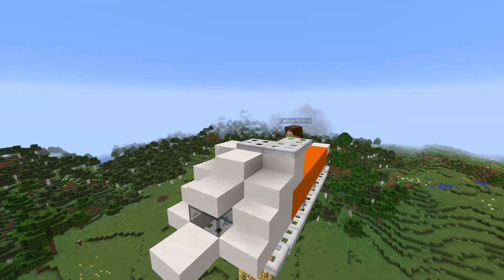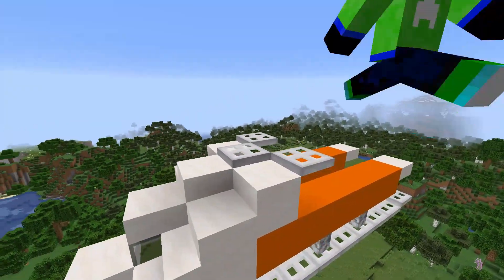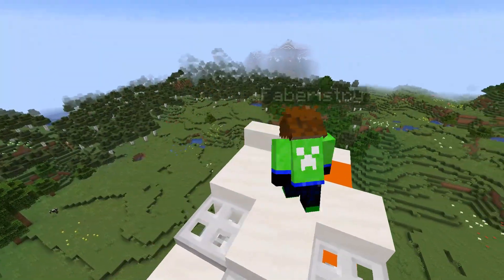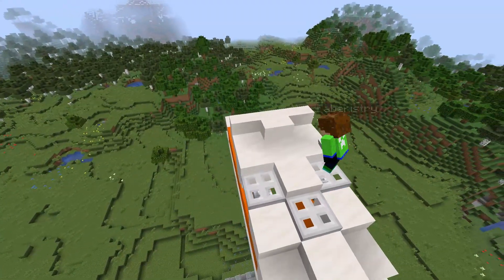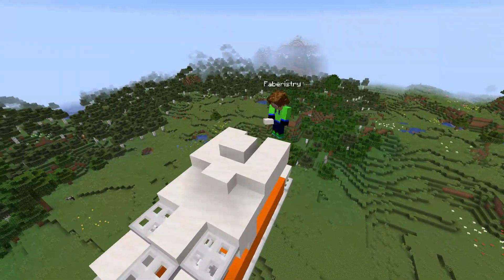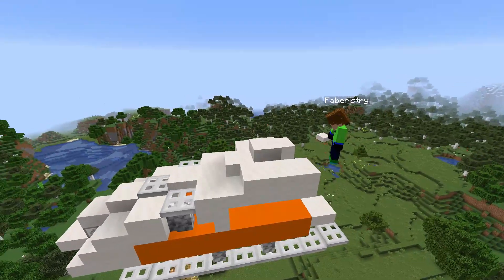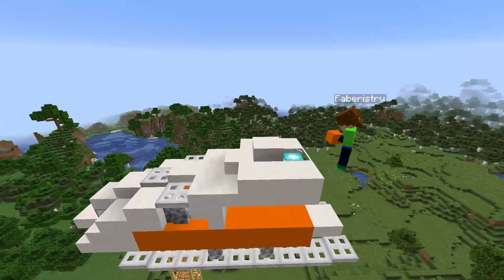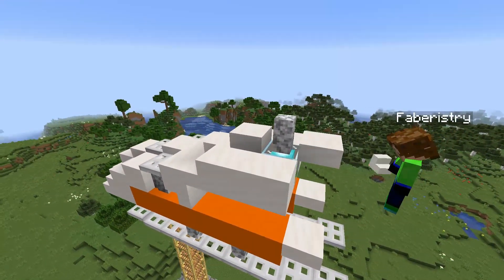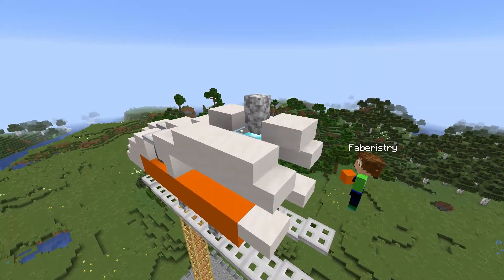Then one block up and one block behind place the iron trapdoors, and make sure that underneath the iron trapdoors you place diorite walls. Next place slabs behind the iron trapdoors, and then behind the slabs place smooth quartz stairs. On the left side build out another 2 quartz blocks, and in the middle build up by 1 quartz slab. Then underneath this slab and 1 block back place the beacon, then place a diorite wall on top of the beacon, then place a smooth quartz slab behind the diorite wall.